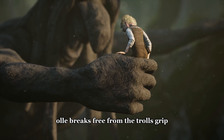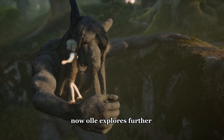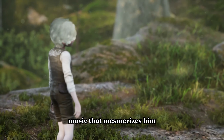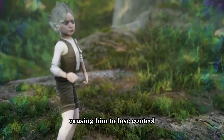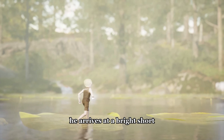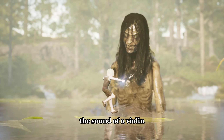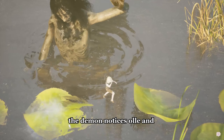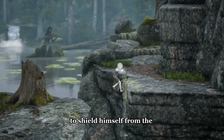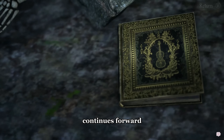Ole explores further while assisting gnomes. Later, Ole hears magical music that mesmerizes him, causing him to lose control and follow its tune. While navigating a dark path, he arrives at a bright shore. The music is revealed to be the sound of a violin played by a demon. The demon notices Ole and attempts to capture him, but Ole narrowly escapes. To shield himself from the waves of music, Ole covers his ears and continues forward.